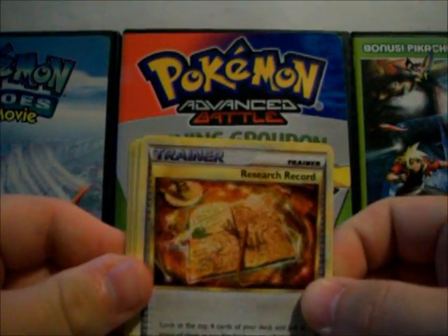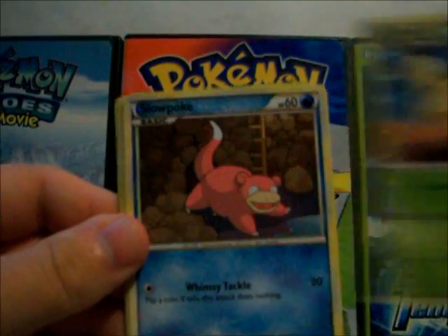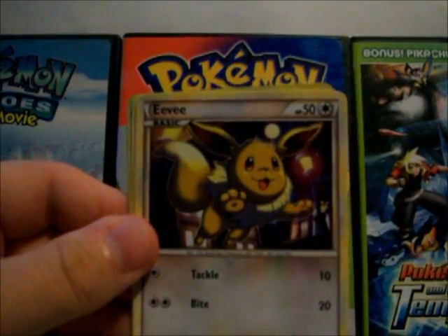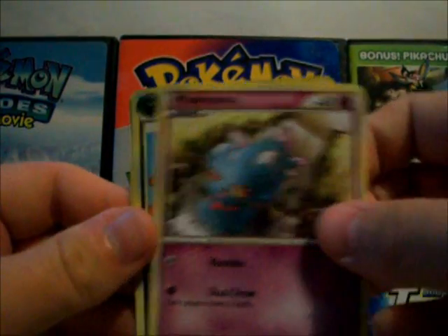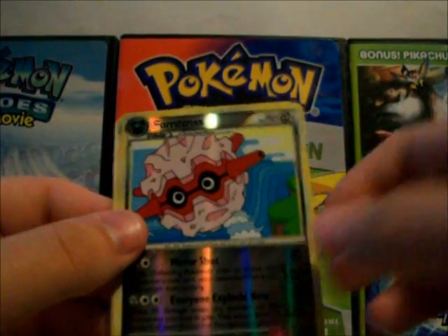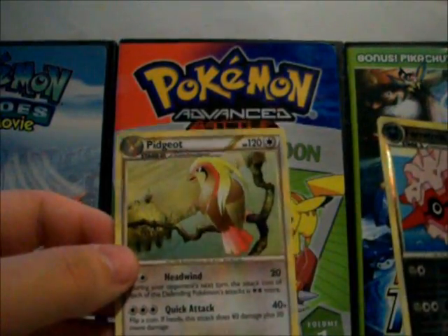Research Record Trainer, Pidgeotto, Bayleef, Slowpoke, Snubbull, Eevee, Raichu, Misdreavus, a Forretress Reverse — which is a rare — and a Pidgeot. I like Pidgeot, it's my second favorite Pokémon.